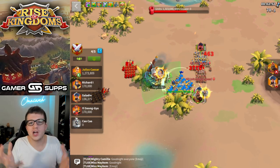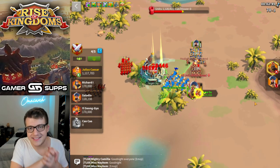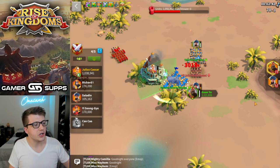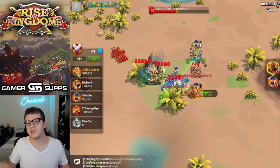We first started off by testing Guan Yu with Leonidas secondary. We did two tests of this just to get a little bit of variation. There wasn't too much variation between the two. Of course, a good test would have a much larger sample size, but this is just a short video to give you a general idea of the outcome.